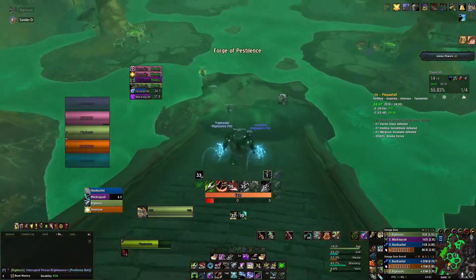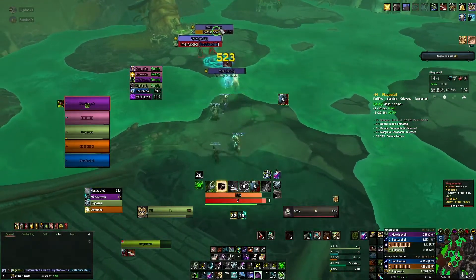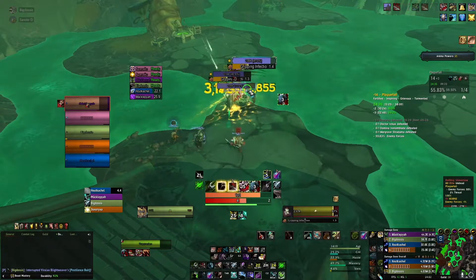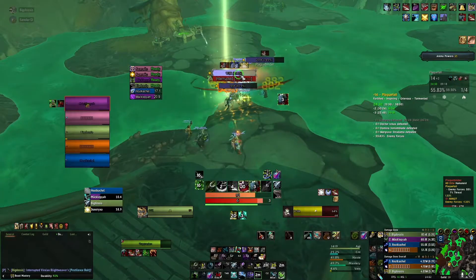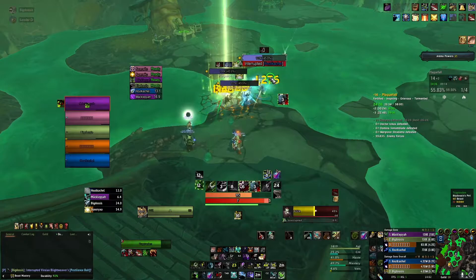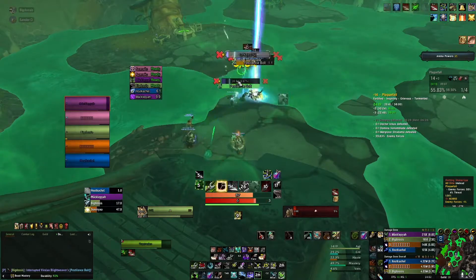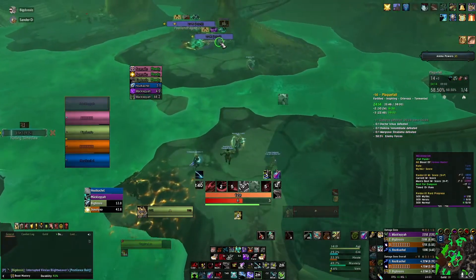As you can see, we used Bestial Wrath on the pull, got one Barbed Shot back, almost getting the second one, and with the second one Bestial Wrath will come off cooldown almost immediately again. So don't save up on your Bestial Wrath - just use it all the time. At the end of a pull, if Bestial Wrath is not up, pump all your Barbed Shots into the enemy, even foregoing some other damage, just so you have your Bestial Wrath quickly back up.